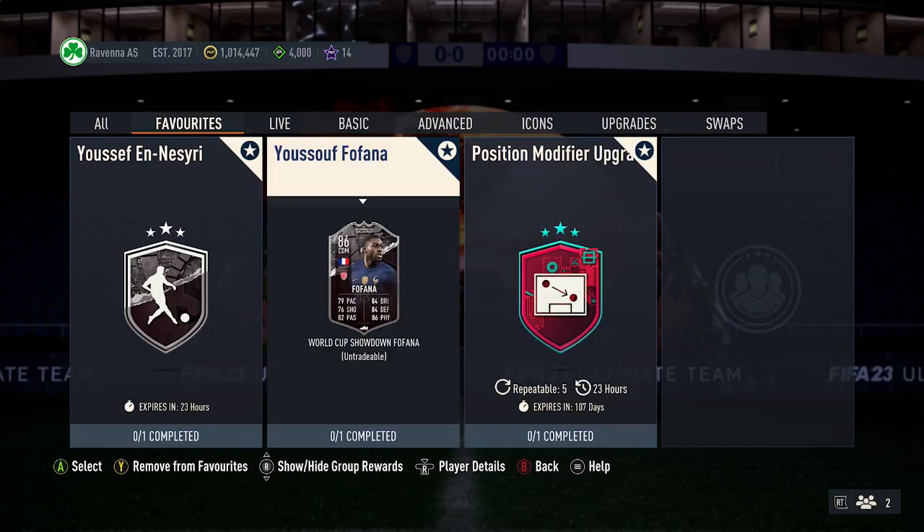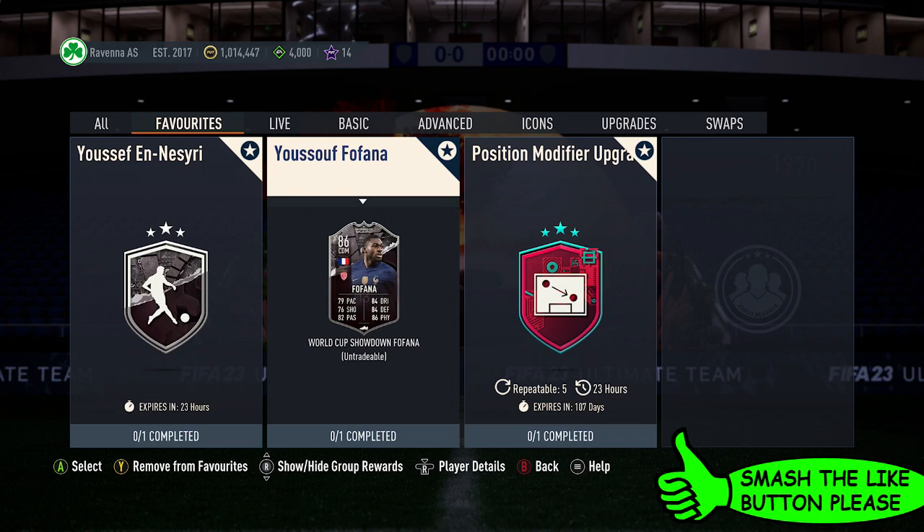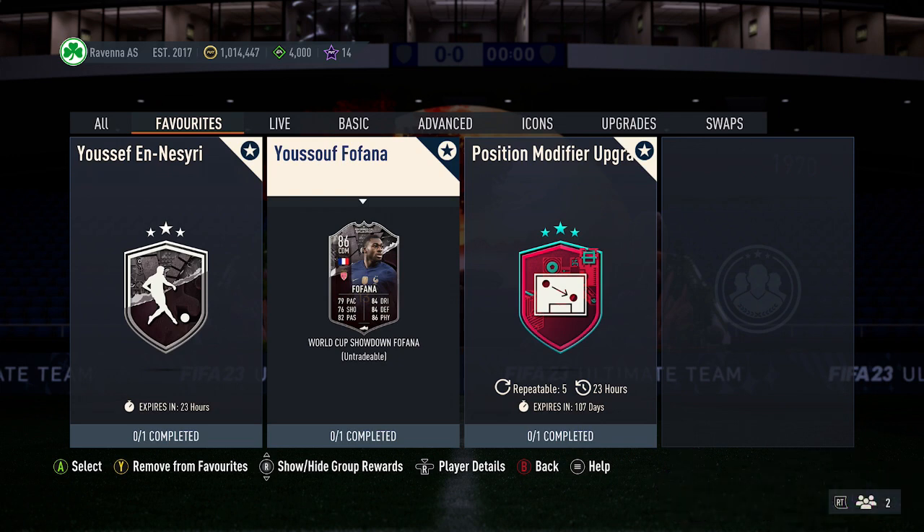All right guys, let me show you the cheapest solution for this SBC just here. For guys who enjoy this video, please smash that button down below. At the time of recording, this SBC can only cost 71,000 coins.